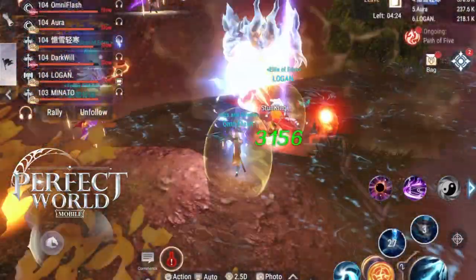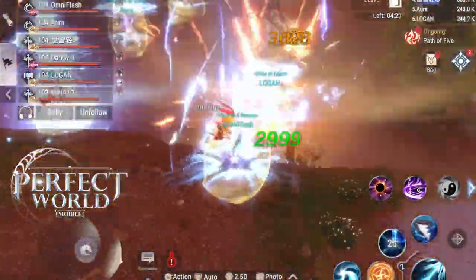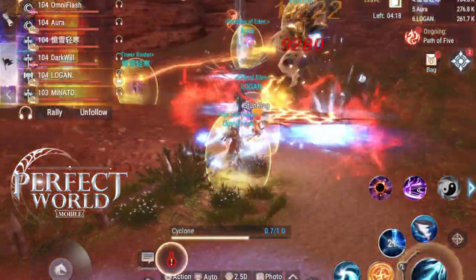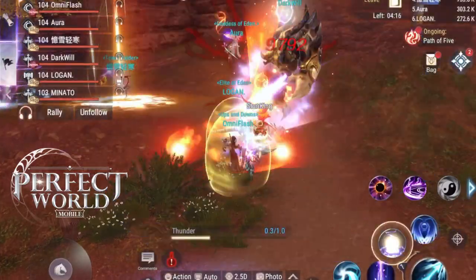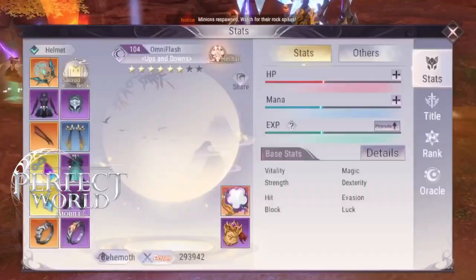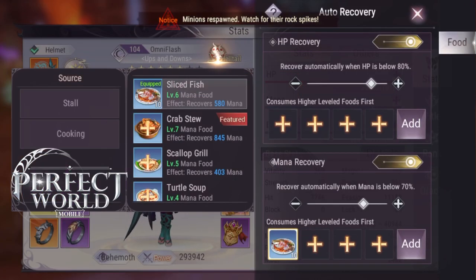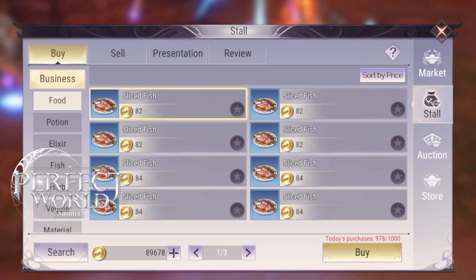They spawn every 30 minutes on Mondays, Wednesdays, Fridays, and Saturdays. If you can't find an element in your level range, you can reset your team, have your team go do exorcist trials, and then come back and do the Path of Five again with your team.